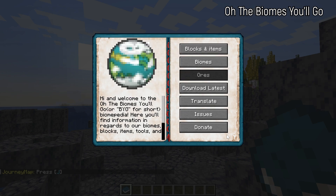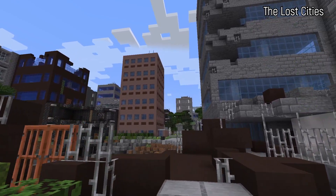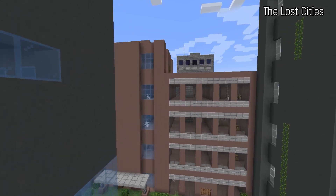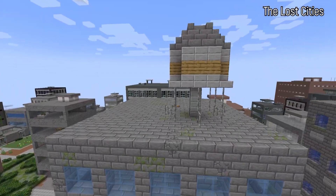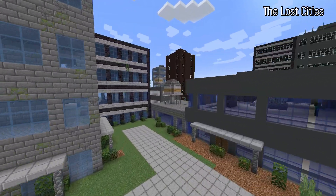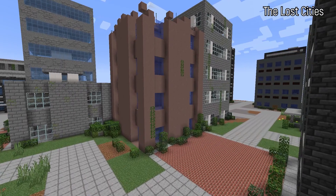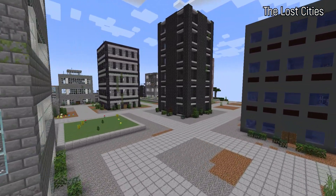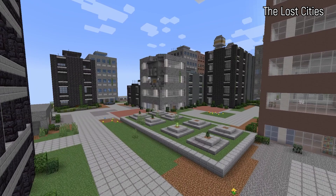There are two more mods I want to talk about. The first is the Lost Cities mod. This mod has you select a custom world type when creating your world, and when you spawn in, everything changes — you spawn directly into a partially destroyed city that takes over the entire world. It feels endless. There are tunnels, bridges, a highway system, a subway system, and tons of buildings to explore with loot inside. If you want a unique survival experience from the start, Lost Cities is a great way to get it.